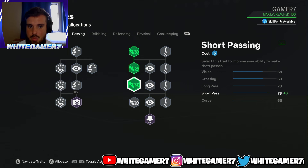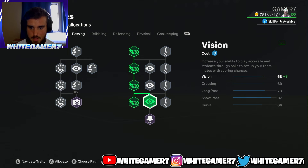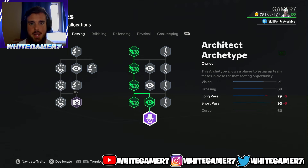From the passing, we're gonna get the short passing and then the Architect archetype, which will boost your short passing to 93 — very, very good. 79 long pass is also good enough for a CB. Trust me, you can still find your teammates, especially if you went with the Long Ball Pass play style. The most important things from passing are the long pass and the short passing.